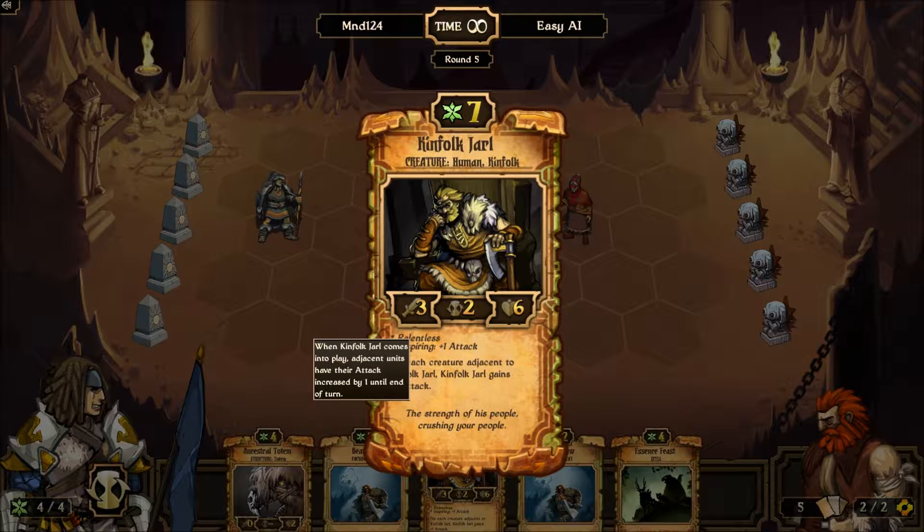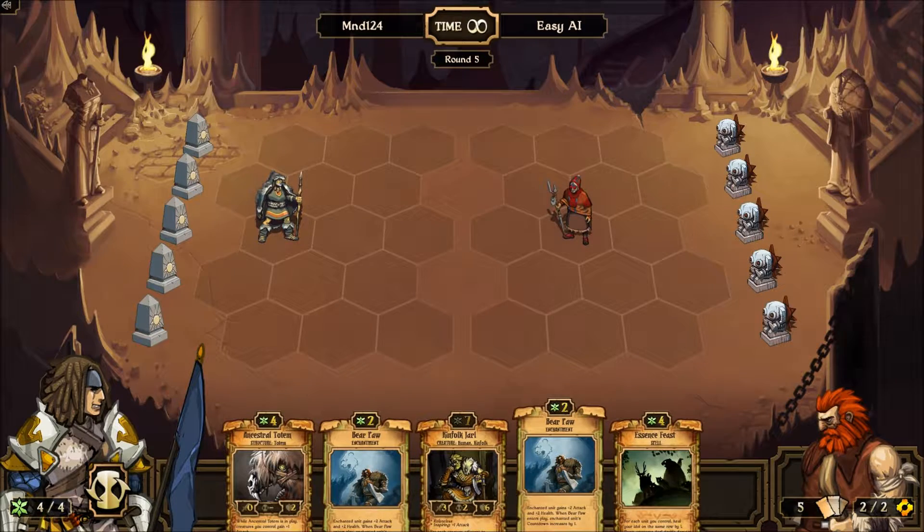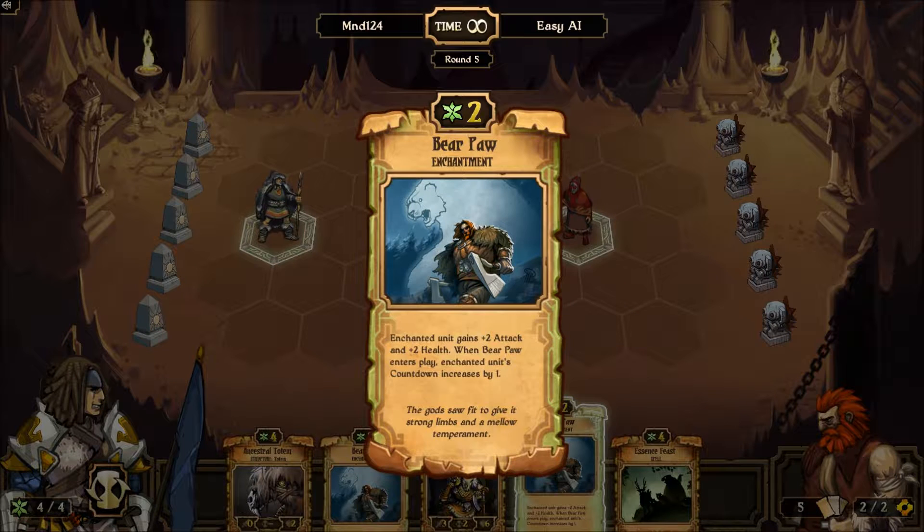And inspiring — as it's close by, basically they do more damage. Both Kinfolk Jarl and the units around him will be more powerful, which is clearly very useful. So I'm going to use this Bear Paw, which increases the enchanted unit's attack by two and its health by two — which is a big buff — but it gives it increased countdown.